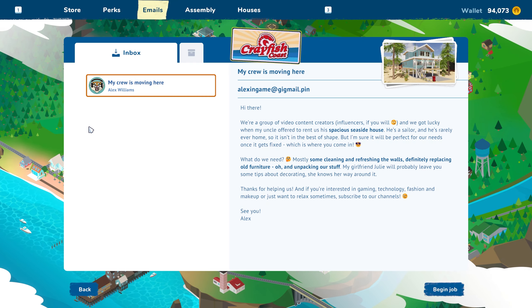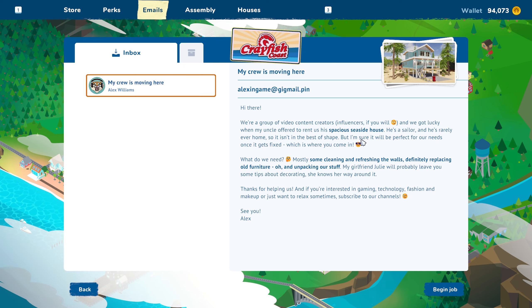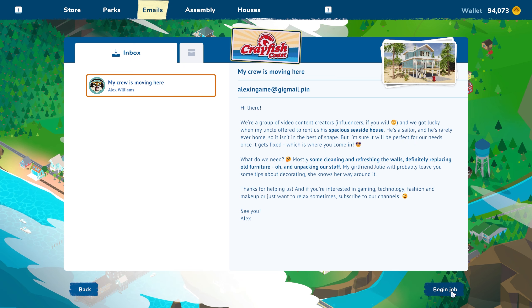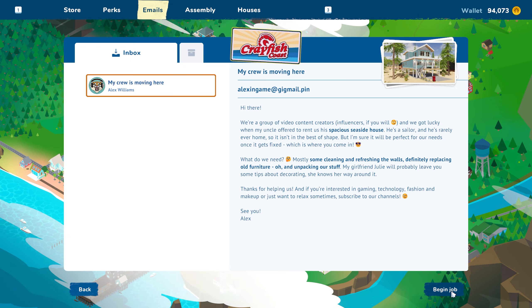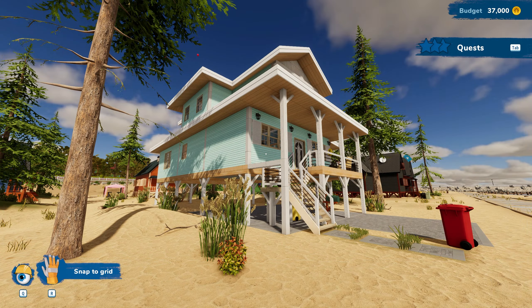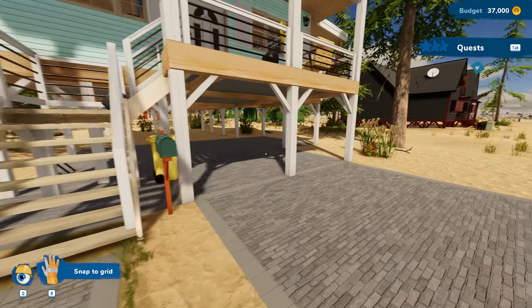Let's go ahead and do another job right away. This one says something about walls - so I'm hoping we get to actually tear down walls. Oh look, there's freaking Margaret! Alright, here we are at the influencer's house.